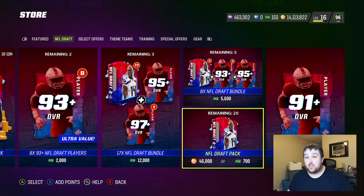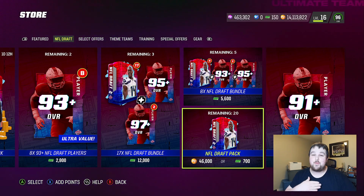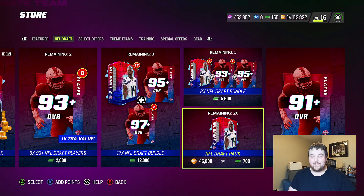Hey guys, what's going on? We are back with another Madden 23 Ultimate Team video. We got the draft promo yesterday, so we're going to be opening up some NFL draft packs and doing some of these 91-plus draft player re-rolls to see if we can get some LTDs. We do have LTD 99 overall Tredavious White and Deebo Samuel, so we're going to jump right into it. But before we get started, if you guys are new to the channel, please do consider hitting that sub button — it would mean the world to me. Also, smash that like button and comment down below. Let's get into it.